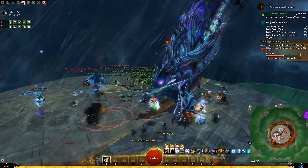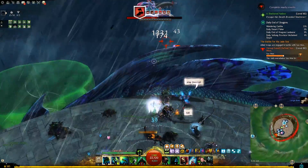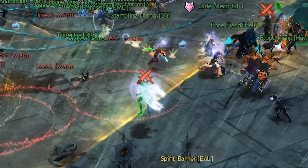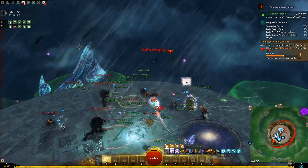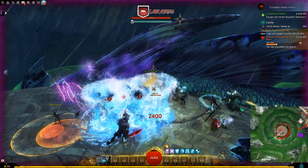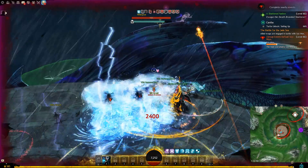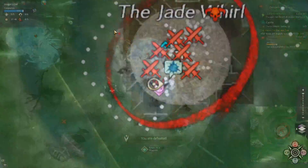Starting from 80% you also need to deal with bubbles and whirlwinds, which lock players and prevent them from fighting. The main zerg should never stop focusing the boss to deal with these. A purple icon above your head warns you before being caught. If caught in a bubble, use skill 1 immediately to break free and drop back to the platform. If caught in a whirlwind, it currently takes much longer to break out, so it is faster to let yourself die and use the airship waypoint or personal jade bot waypoint to return quickly.